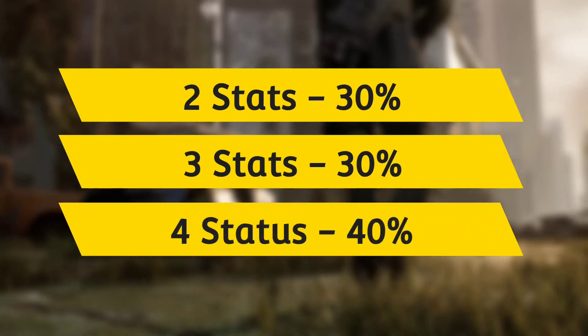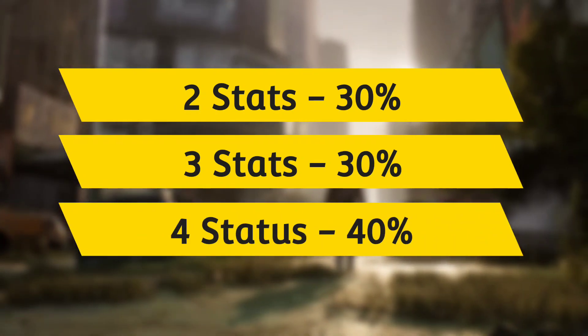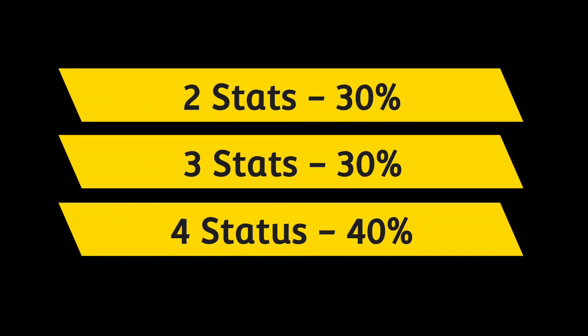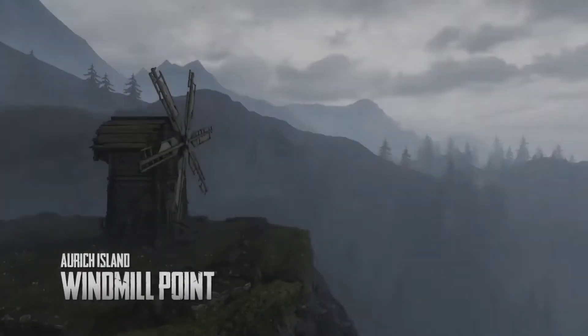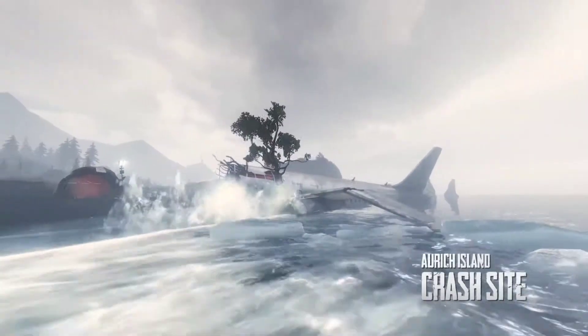When you are crafting a gene, there is a 30% chance of getting two stats in one gene, a 30% chance of getting three stats, and a 40% chance of getting four stats in one gene. So when you craft a gene, you will get a minimum of two stat mutations and a maximum of four stat mutations.